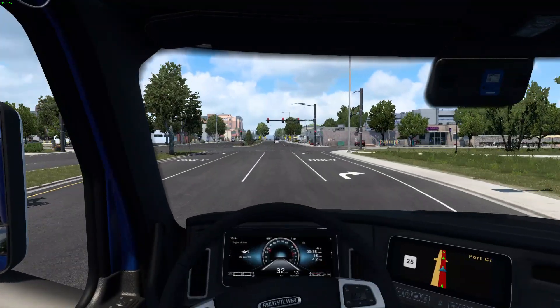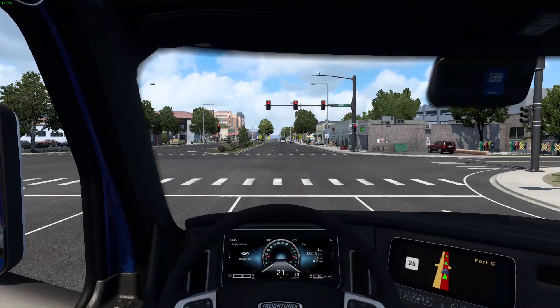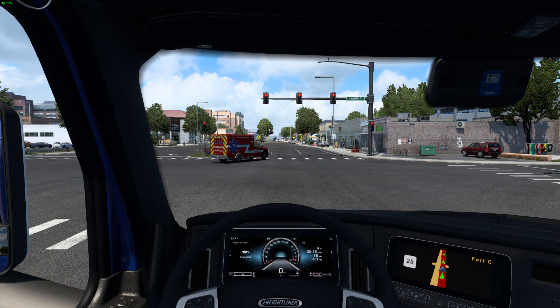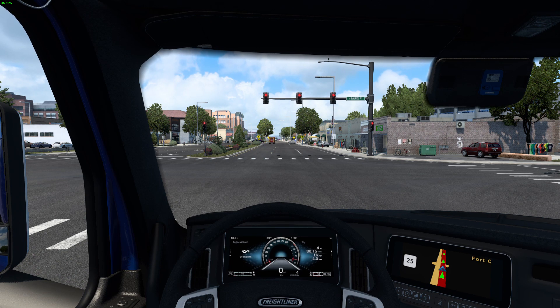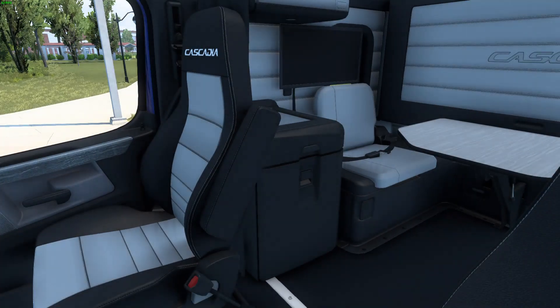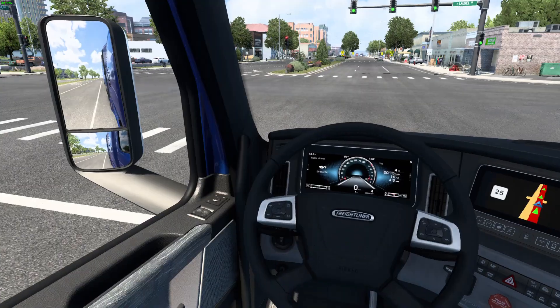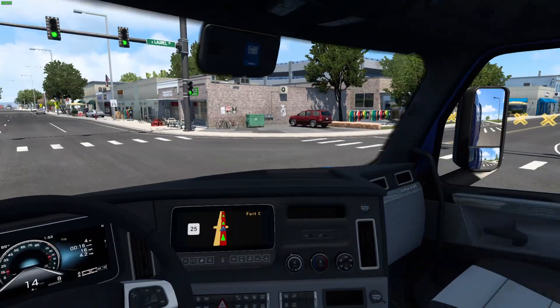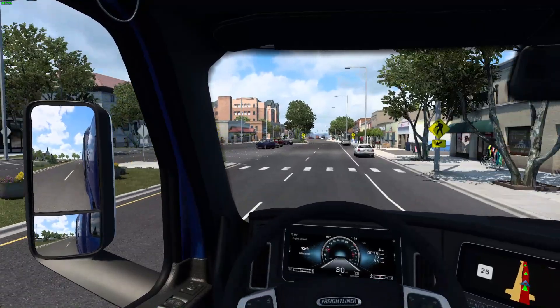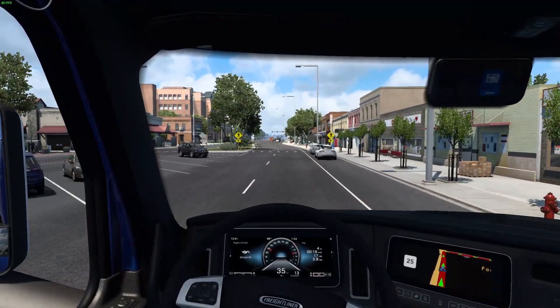Of course we got unlucky enough to catch a red light. We've got to stop because it's the law, but my frame rates are just ridiculously low — probably because I'm recording. I've got my AC running to hopefully keep my computer running cooler. But look at the Freightliner's new interior: new interior color, there's a TV back there, a table with seatbelts — it's green. The mirrors are nice but I have to turn my head a little to see out of them.